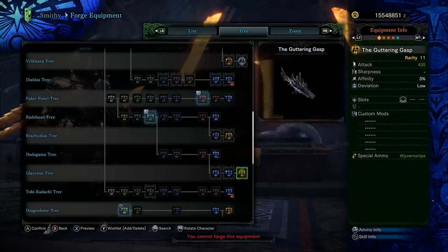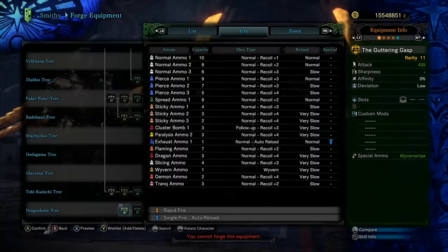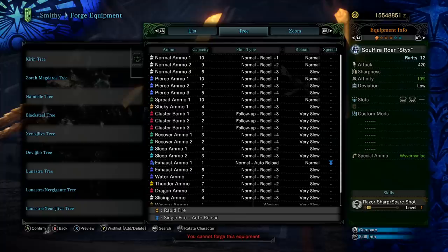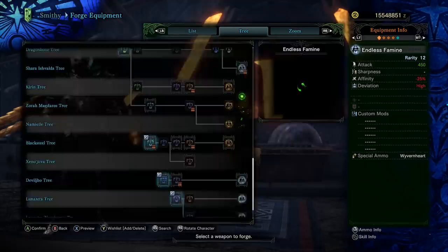Here's the Glavinus tree — the Guttering Gasp. Attack value of 435. You could do normal ammo — clip of 6, recoil of 3. It has sticky ammo and paralysis ammo, but notably no sleep ammo. Jumping back down to the other option — 420 with 10% affinity, built-in Spare Shot, and virtually similar normal ammo with 6 shots at recoil of 3 and slow reload. But it also has sleep ammo level 2 and level 1. I'm a big fan of sleep ammo on heavy bowguns — I think it's technically much better than paralysis because of the wyvern ammo wake-up.